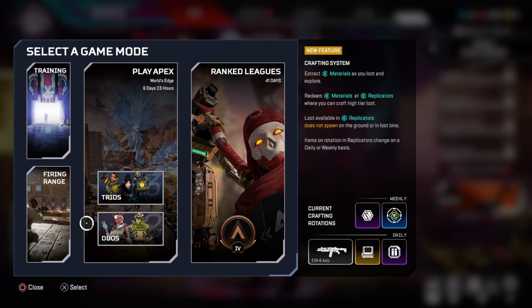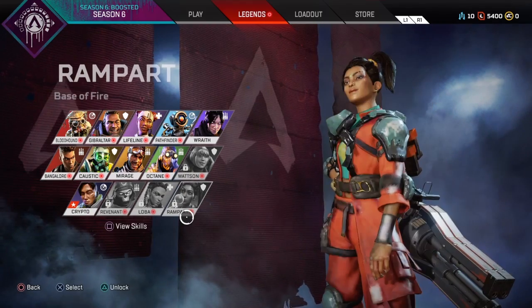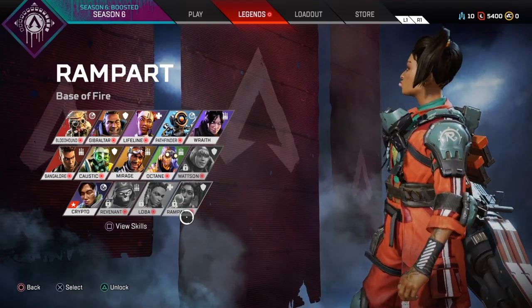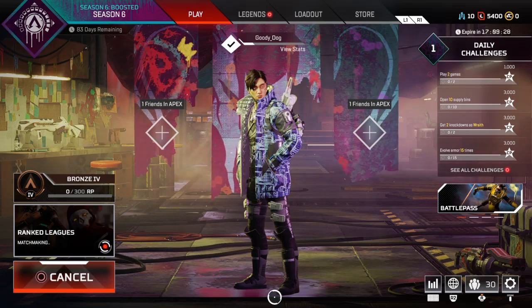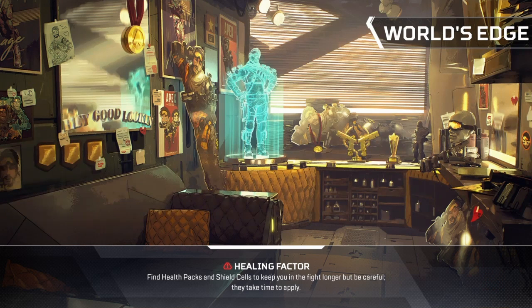Season 6 just dropped today. We got an update - World's Edge, Ranked Leagues exist, there's a new crafting system which means we can craft stuff. Looks like the EVA-8 is on rotation right now. The weapon will be rotating daily or weekly, stuff rotates. We got a new Ranked League, which I actually have to play because I did not play enough rank last time. Rampart is the new Legend, which is nice because now I have even more Legends to choose from. It's between her and Loba. But that's not the focus of this video - the focus is to jump into the new map. We have the crafting system, a new weapon, the Volt SMG replacing the R99, and we also got the Devotion back. Let's check out the new map.